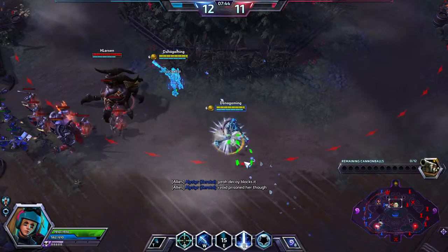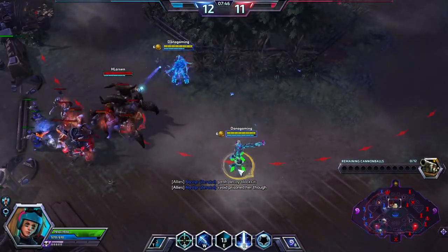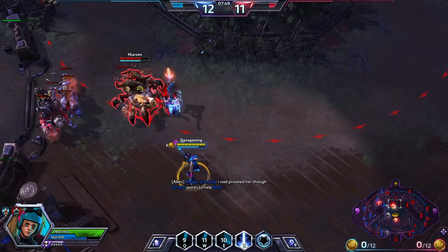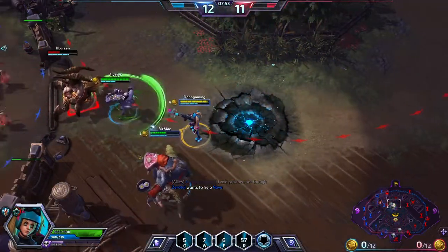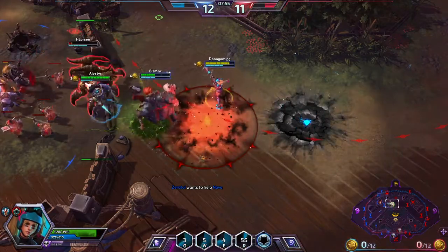In this next clip you can see how I start with the decoy and wait for Azmanon to act upon it. After that I start my burst. I wanted to be sure that Azmanon couldn't escape, so I used my ultimate ability and gave our teammates a kill.